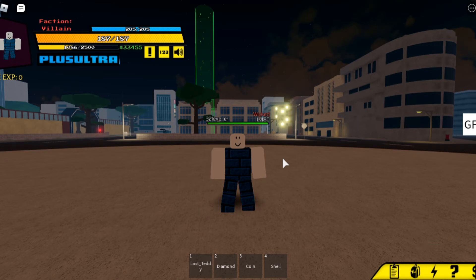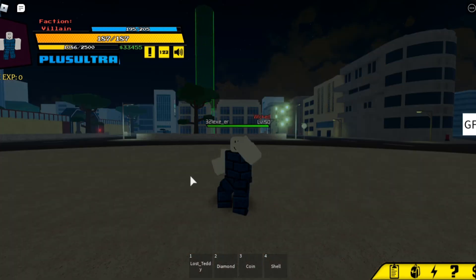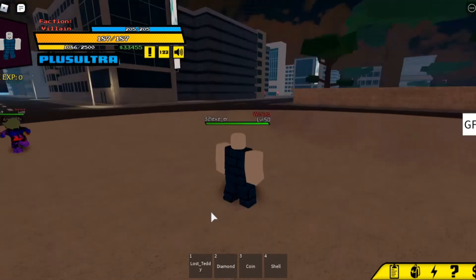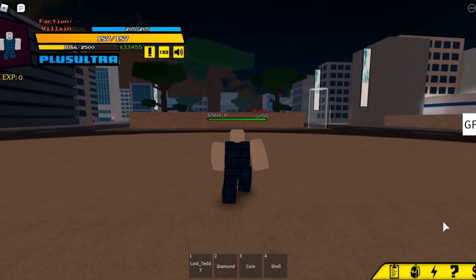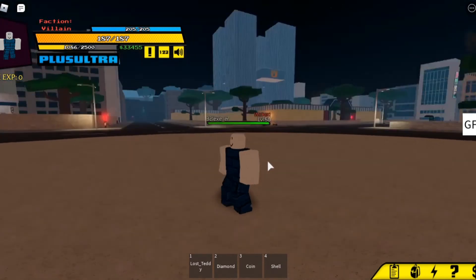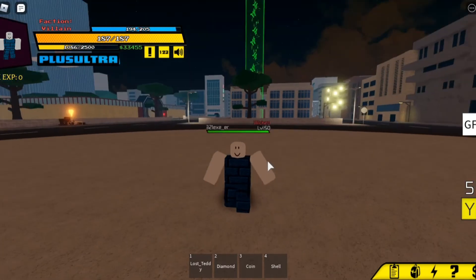Next is the last ability: counter. Just click G, and as you can see, you don't need to hold it — just click it. But it has its own cooldown, so you have to wait a little.